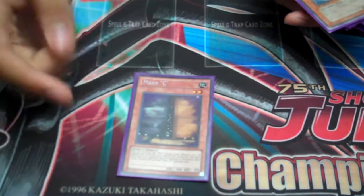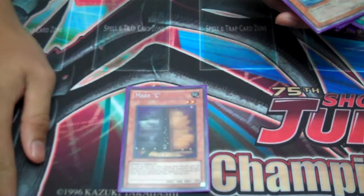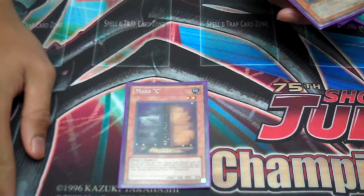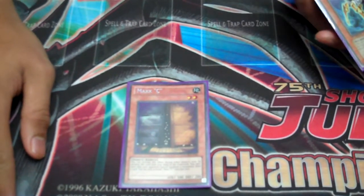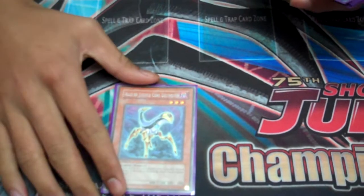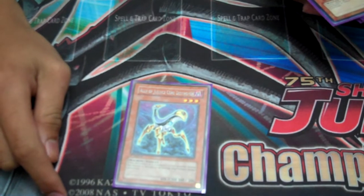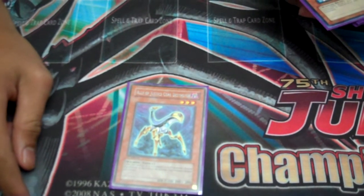Side deck: One Maxx C — it's not light or dark, but it's just too good. It's a very good side against Six Sams, Sabers, Infernities — anything that Special Summons. You just draw so many cards and draw into your outs. Ally of Justice Core Destroyer — toolbox against Lightsworns or Light Beats. Basically a Caius against light monsters, kills the monster before damage calculation.